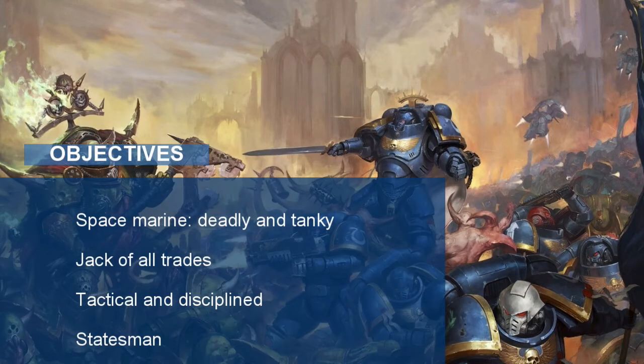Let's look at some objectives so that we can play the most fun and lore-accurate Ultramarine possible. You are a Space Marine, so you must be deadly and tanky in combat — Space Marines aren't called Angels of Death for no reason. You must rack up lots of kills and stay in combat for a long time. Among Space Marine factions, the Ultramarines are the jack of all trades: good at everything but not the best at any one ability. The Ultramarines are known as very tactical and disciplined in battle, so our build must have abilities that let him lead his party and outwit enemies. Finally, Ultramarines are known as statesmen as well as warriors, so they should excel in social encounters.